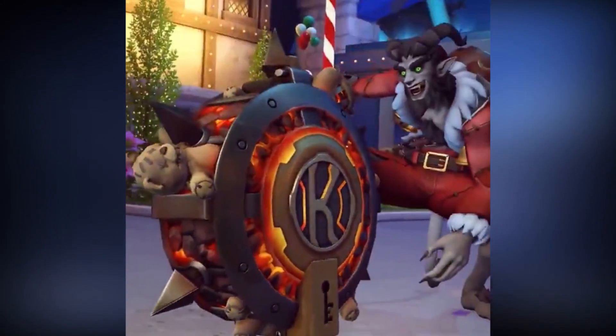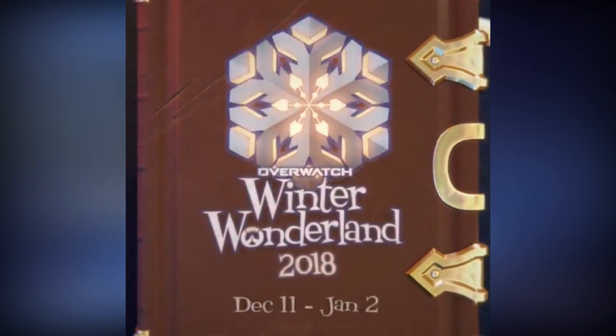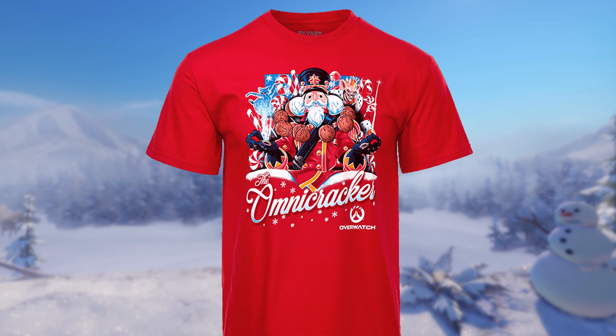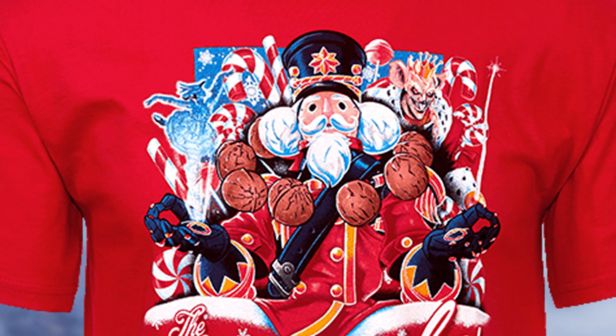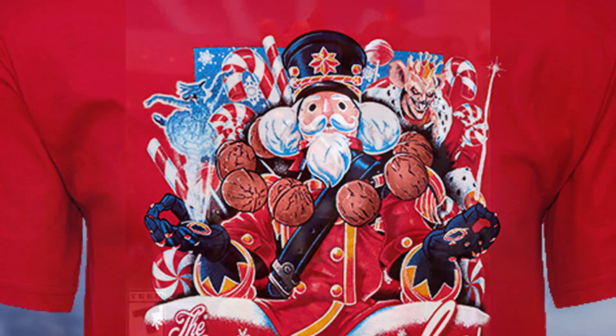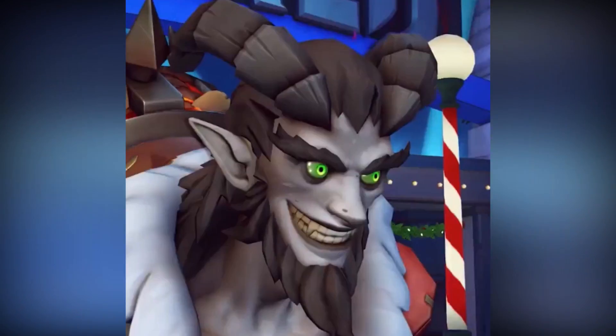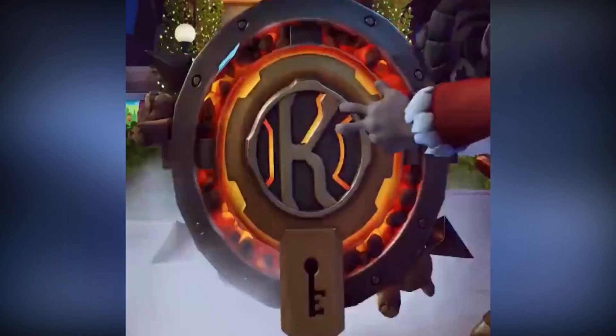The character skin that I thought he was going to get was the Mouse King or the Rat King from the Nutcracker story, and that's because of this shirt right here. We've got the Nutcracker, and we also have Widowmaker as one of the ballerinas. And then on the top right, you have Junkrat as the Mouse King — the Rat King, basically. This is the only piece of merchandise that Blizzard has where there's a character depicted that doesn't have that skin in-game, and I thought for almost a certainty that this was going to be added.